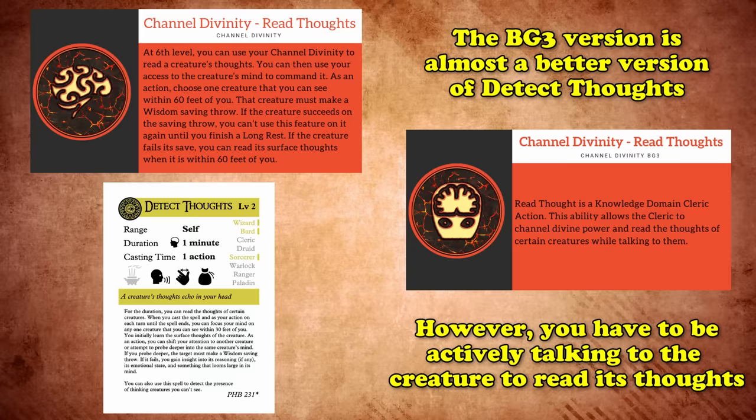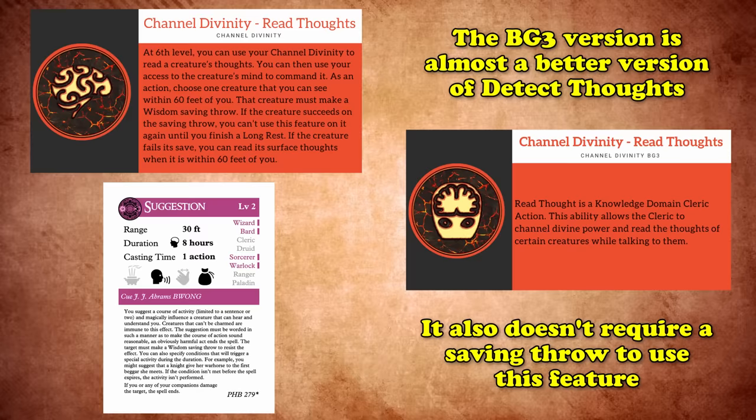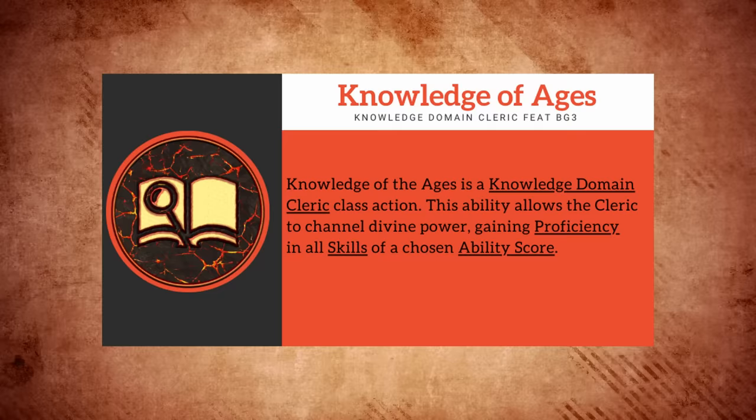The best part is that it doesn't require a saving throw to use this Channel Divinity feature. You do lose the ability to cast Suggestion without a spell slot, but that's probably because the Suggestion spell doesn't actually exist in Baldur's Gate 3. Even with all of these buffs, the Knowledge Cleric takes the number 9 spot because, while the revamped spell list and Knowledge of Ages have a lot of impact on how the subclass is played, these changes are still pretty tame in comparison to most of the entries on this list.